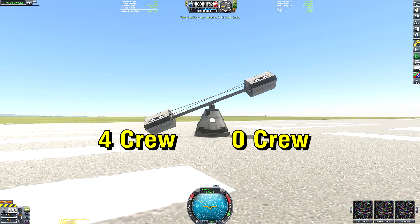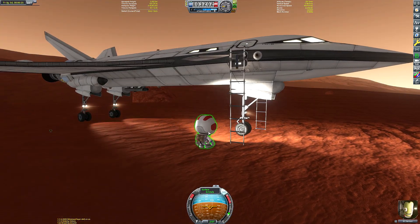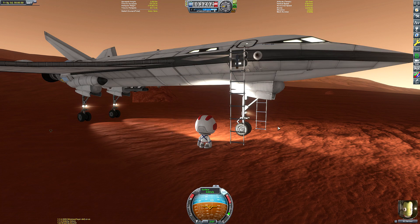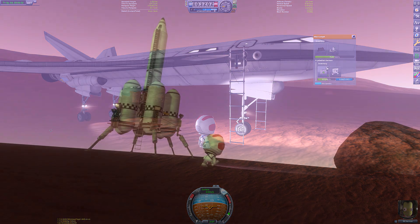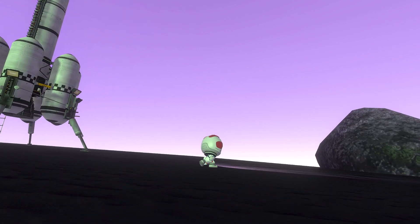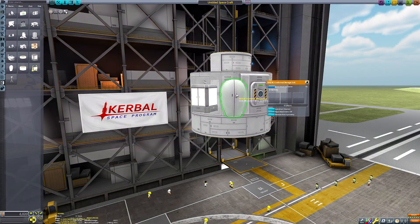Speaking of the Kerbals, they now have much more diverse inventory space. You can remove their parachutes and jetpacks, and these can be swapped out for other useful items, or just removed entirely to save mass. You don't really need the EVA pack when doing things like an EVE landing, so this can be very useful when trying to optimise payload mass.